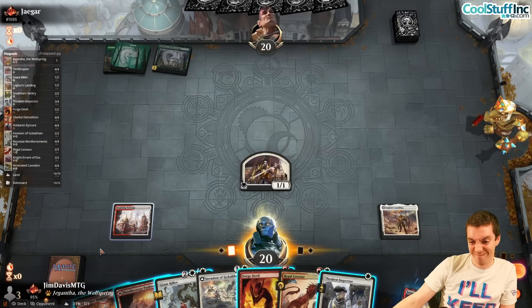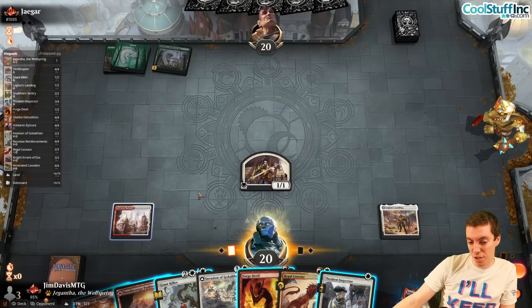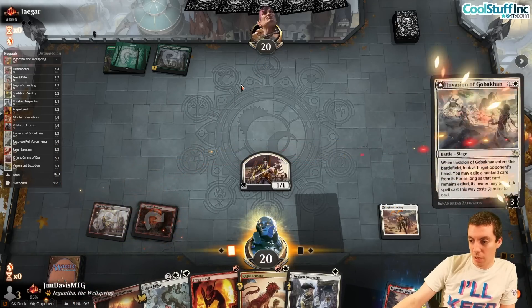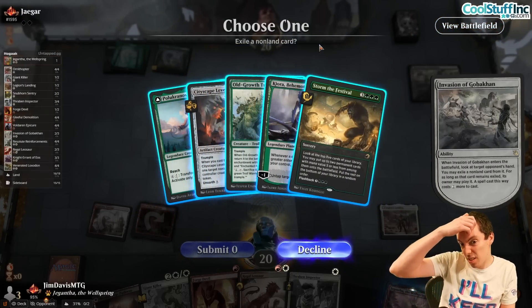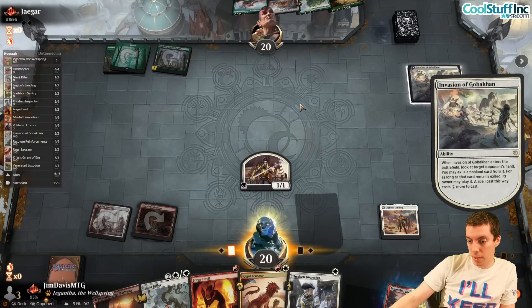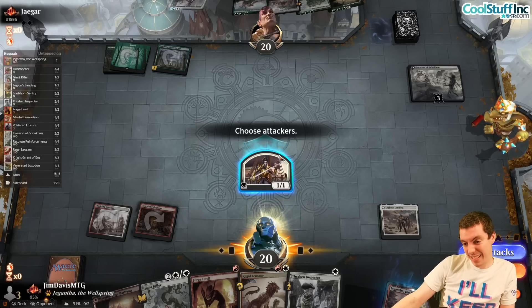Do we Invasion here? I think we could. This card isn't even that great against them honestly. Let's Invasion them - use our mana. Their hand is Pelakanos, Leveler, Old Growth Troll, Kiora, Storm of the Festival. We're taking the Kiora - it's the card that gets them going, makes more mana for Nykthos. If they draw a land they can go Kiora, untap, play a 4-drop, which is insane.